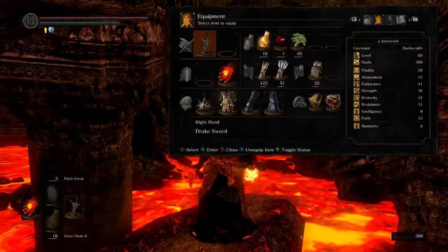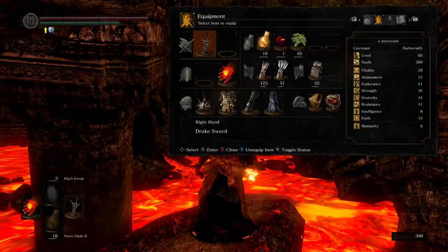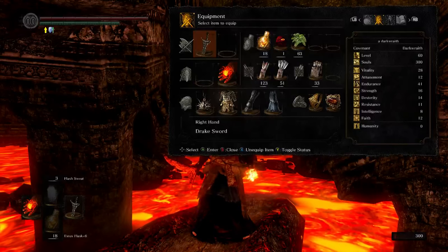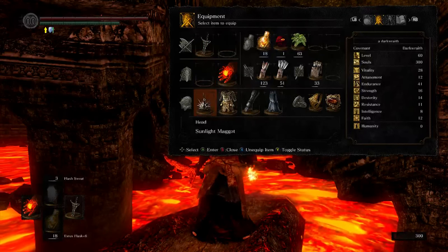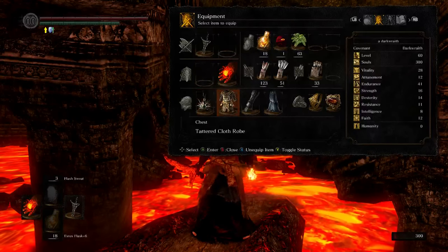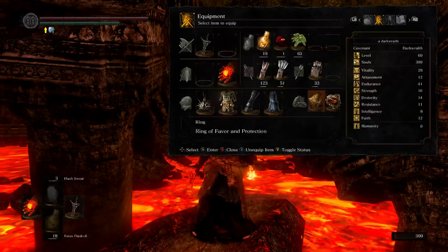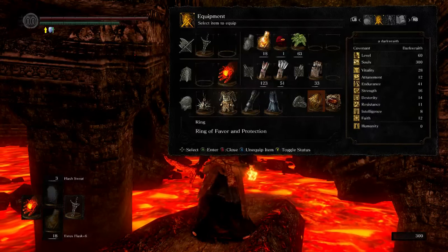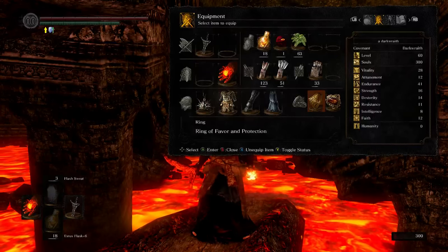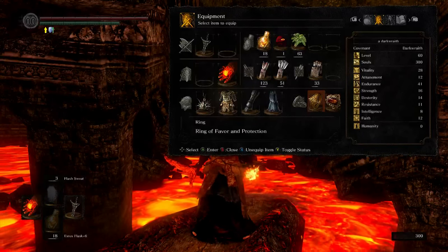We've tried to maximize fire resist with the gear available right now. That's gonna be the drake sword for that passive 15 fire resist, sunlight maggots, tattered cloth robe, black iron gauntlets, and the gold hemmed black skirt. We've also got the flamestone plate ring. Depending on your setup, you could also use the speckled ring for fire resist.